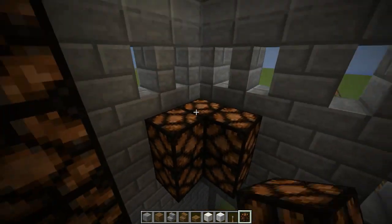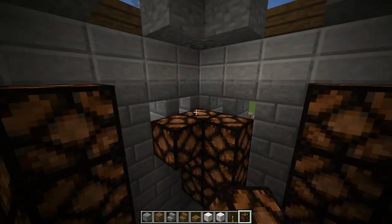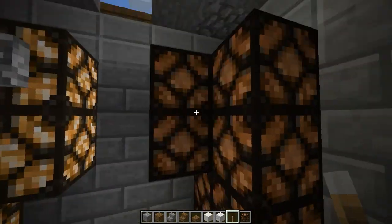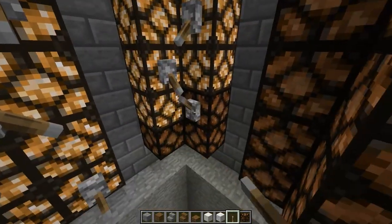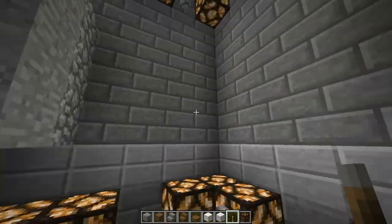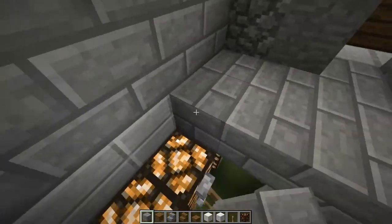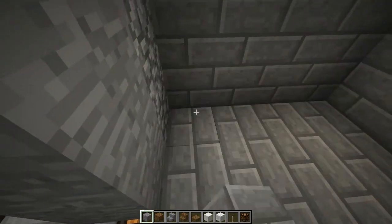I didn't include the lamps in my material count in the first video because I had black wool. So put in your stuff here — I like to snake it down, it looks cool. That's it guys for the inside. Just put in your flooring — whatever you want to choose — and just connect everything up.